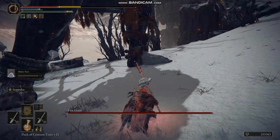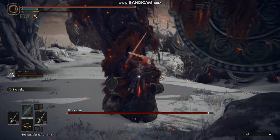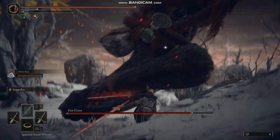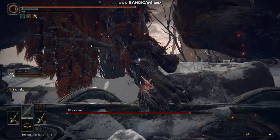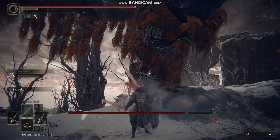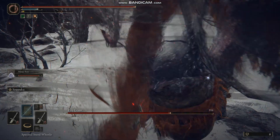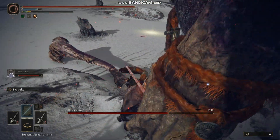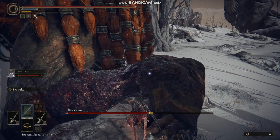But when you get all the buffs on and you're ready to go, you can do some crazy amounts of damage. For example, on the Fire Giant — the amount of damage I was doing to his foot was just crazy. He didn't even last more than a minute. Plus my mimic summon was also doing crazy amounts of damage with his own blood attacks. So yeah, the bleeding build is pretty good for multiple occasions in this game.